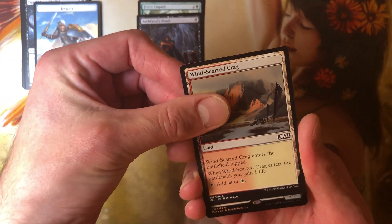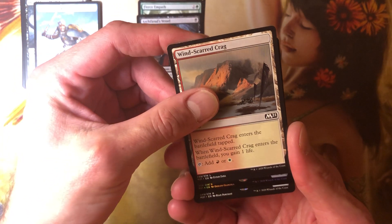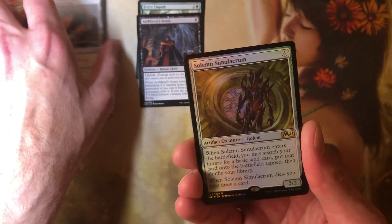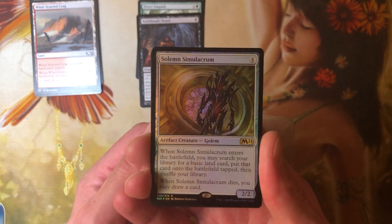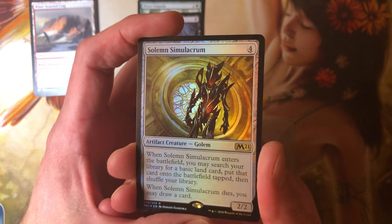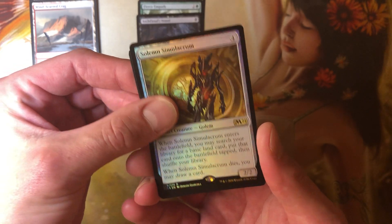We've got a foil rare here. Looks like a Knight... it's a rare. This is I think the third double rare foil rare of the box. That's not a rare — that's Solemn Simulacrum. In modern or standard that's a rare, but in EDH that's what we like to call an auto-include. We all know what that does — I don't have to read Solemn Simulacrum. It's a 2-2.